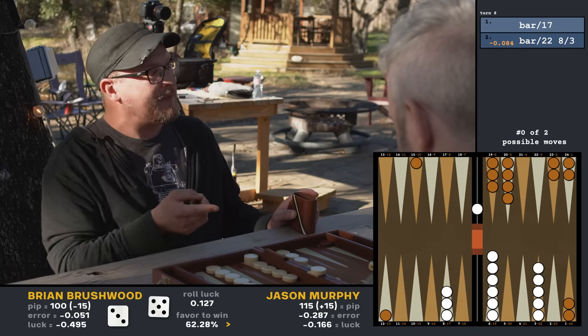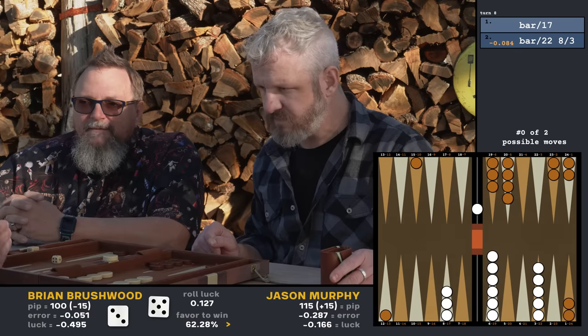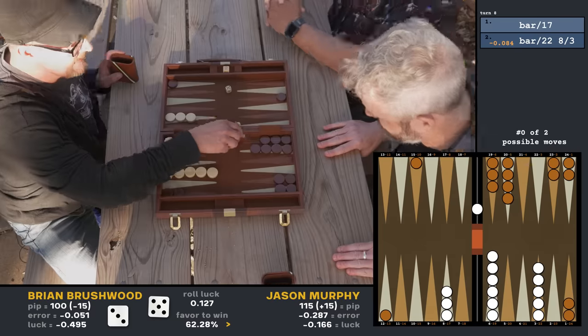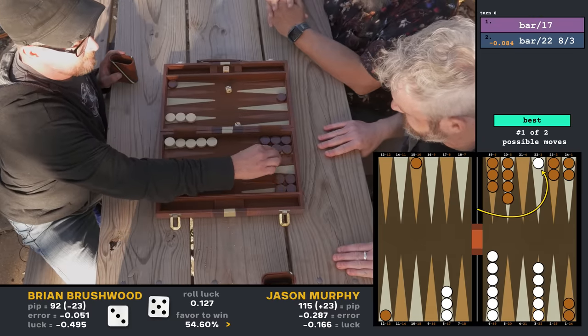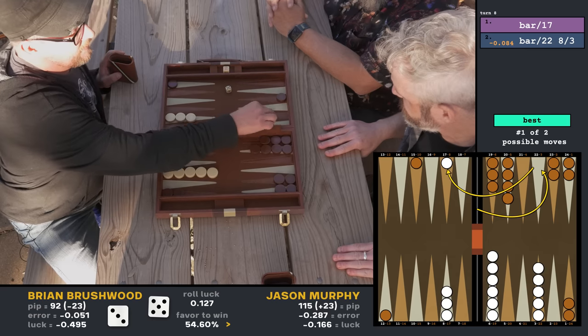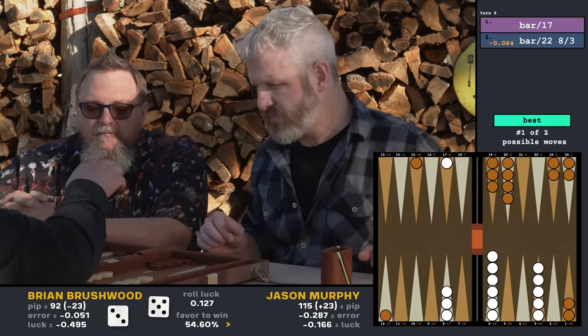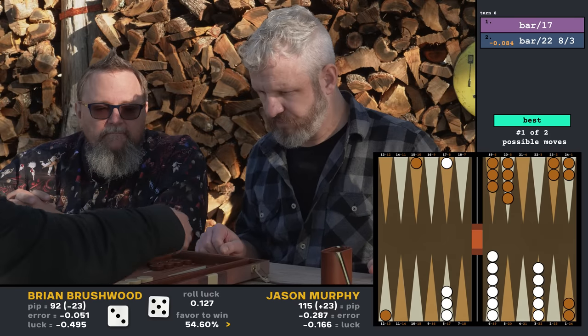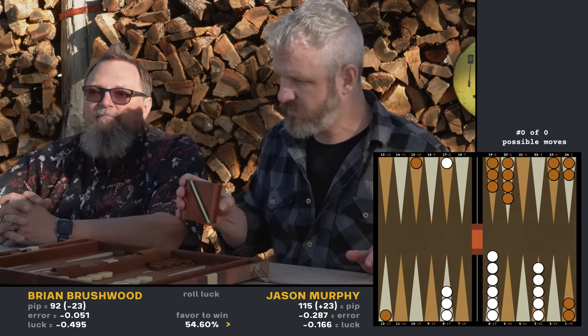Eight — a three and a five. I always want to sum them, but I shouldn't. I should always be thinking that's a three and a five, not an eight. So I can get out one two three, and then I'm going to go five — one two three four five. Which is not great because if he gets a two then I'm screwed again, but it at least gets me out of jail. And that was exactly the right move. Now he can take you again.